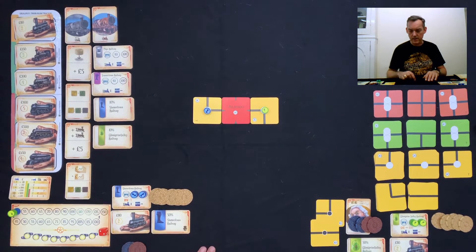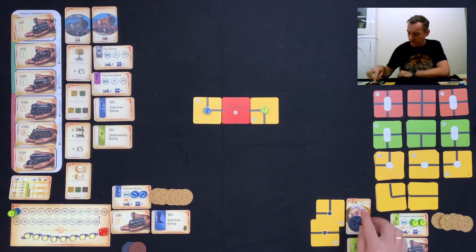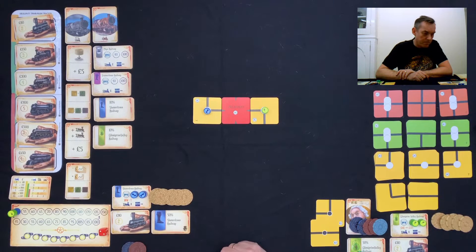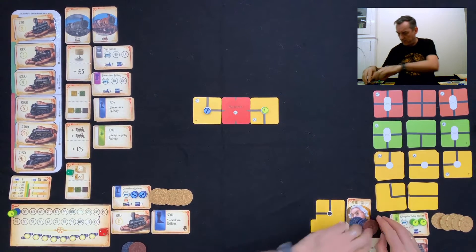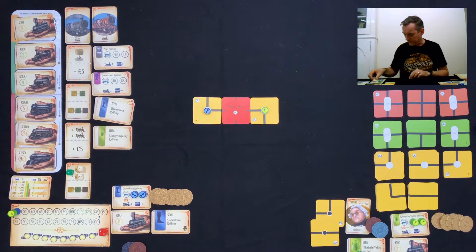I get to start. My character's power is I can take £5 for myself or £20 into the company, and that happens at the start of the round. So I'm going to take £5 for myself. Because I started with £60, I have enough to buy a share. I'll buy a share in Gulliver's Railway for £50. So that means when he runs his routes, I will get 10% of his profits.